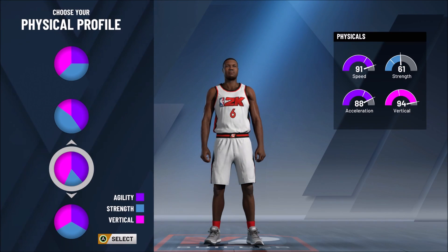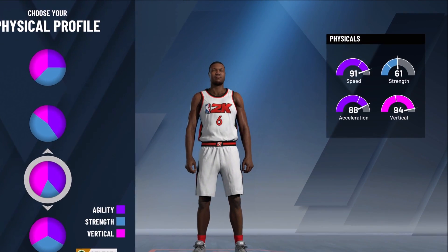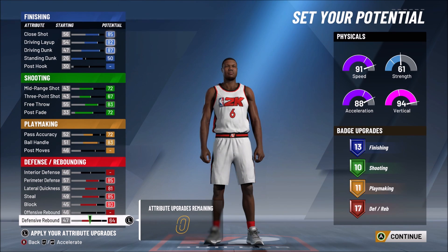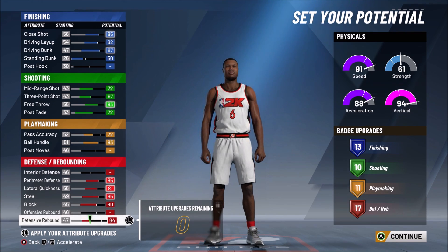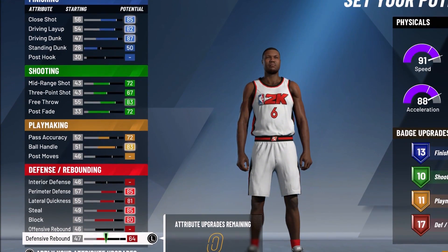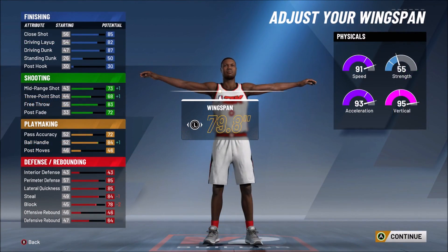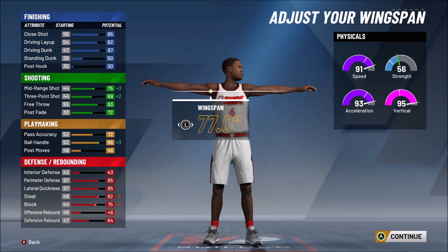Now with the physical profile, what separates this is it is more athletic. Just taking a look at the speed and the vertical that we get with this build — this is becoming a horse all around. You see the badges in double digits in each category. We also have a really good set of ratings, being able to dribble, finish, and also shoot quite a bit. But this is where it separates itself.